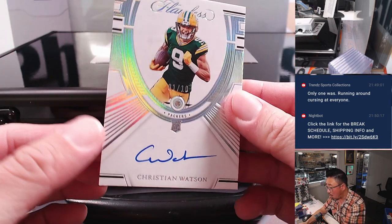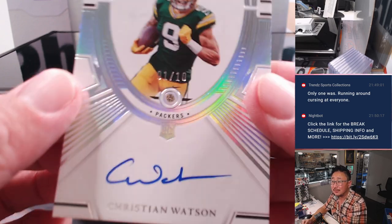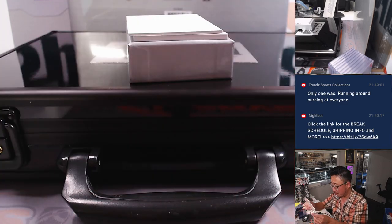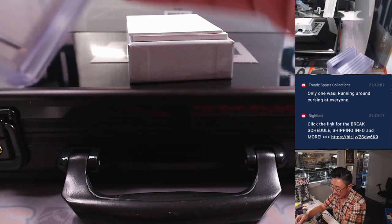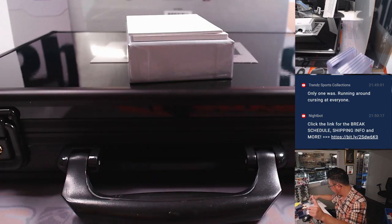We got a Diamond — one out of 10 Diamond, Christian Watson. Let's see if we can get a close-up on that Diamond. Nice, that's looking real sharp. That's going to go to Green Bay. Green Bay is a number block team in the Pittsburgh group, and that goes to Green Bay one. That's for William S.